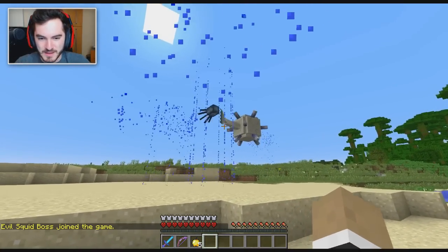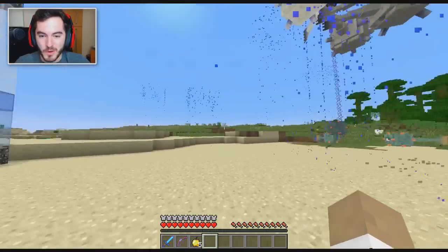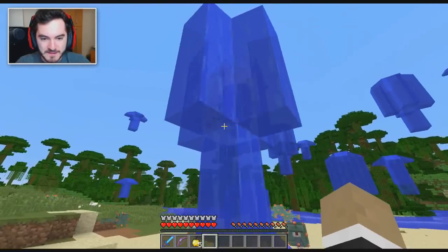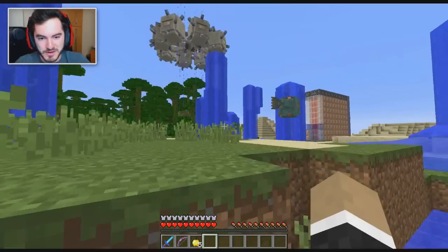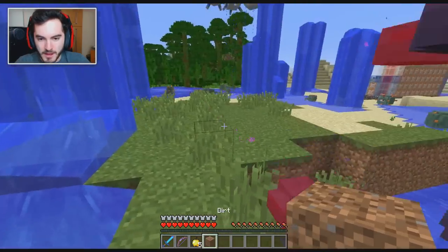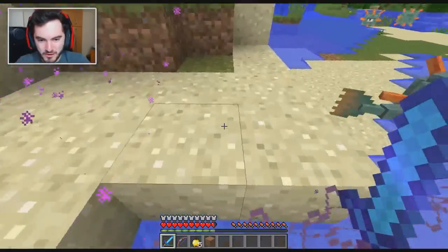Evil squid boss is joining! I've got my eyes on you man — you're going down! You seem mighty cocky, but I promise you I am going to take you down. So the evil squid boss spawns and he summons water around him, and he has these guardians that form a protection ring in the air. The goal is we have to destroy the ring of elder guardians around him, but as we're trying to do so he spawns endermites on our head called 'fear.'